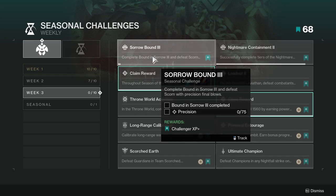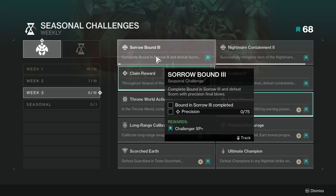Sorrow Bound 3 — Complete Bound in Sorrow 3 and Defeat Scorn with Precision Final Blows. Again, this is just the story stuff, so this is literally what we all wait for each week. Just complete the story, make sure you're getting headshots, and that's really it.